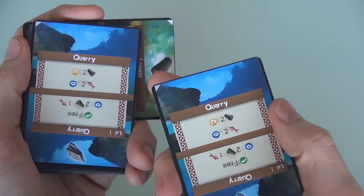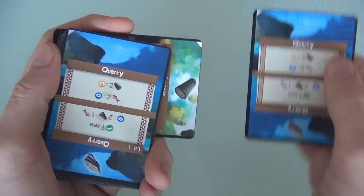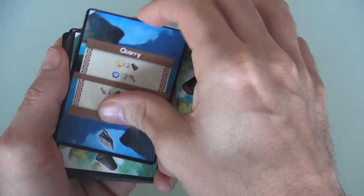To upgrade this quarry I need two lumber, so I need another lumber — or two fish. And what do I have at the top again? Once again, two quarries! I need to find another lumber. I've got to activate one of these two things, so I'll bury one of them. And hey, it's my second logger.